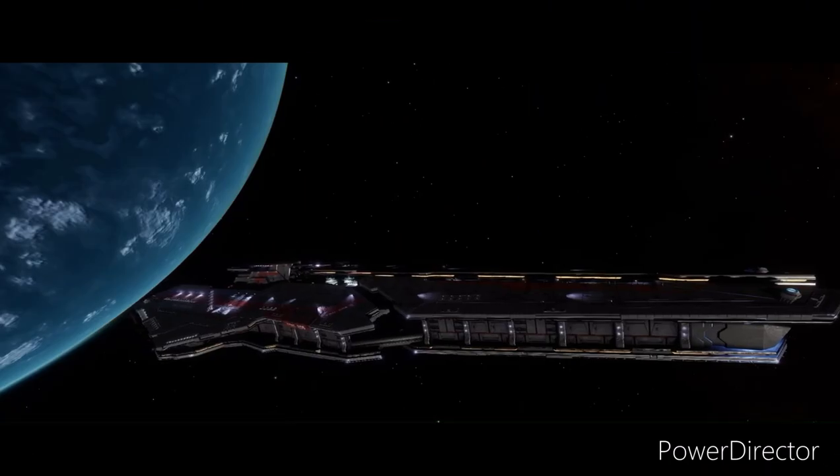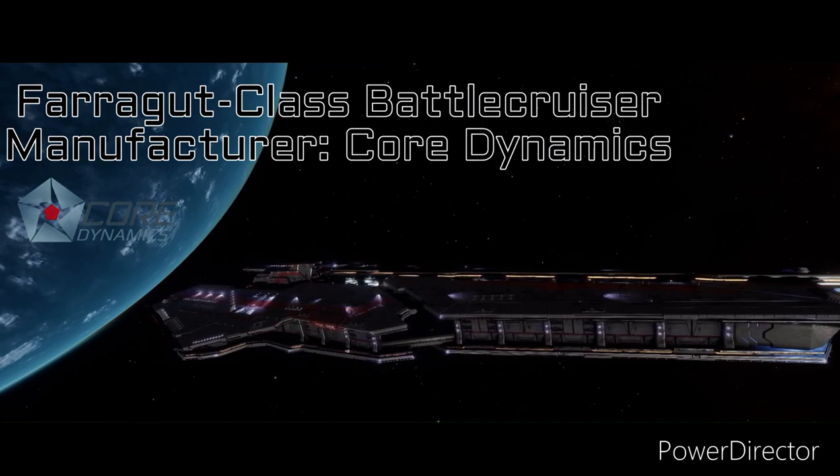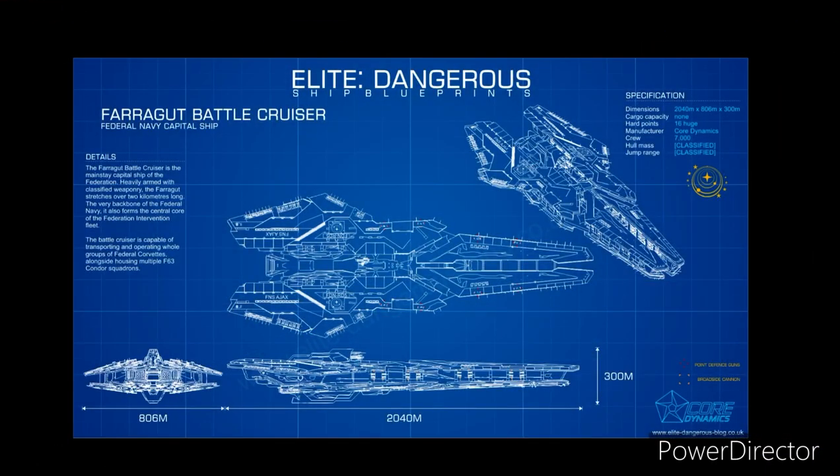The Farragut Class Battlecruiser is a capital ship produced by Core Dynamics, the Federation's closest contractor for shipbuilding. Standing at over 300 meters tall, 2 kilometers long, and 800 meters wide, it sure is a behemoth.